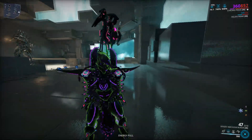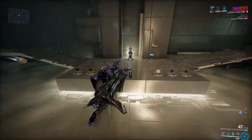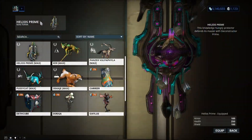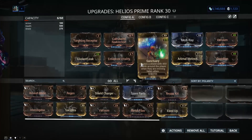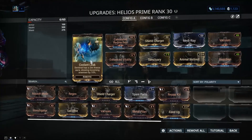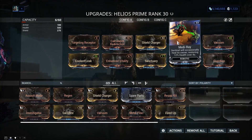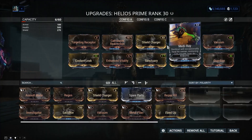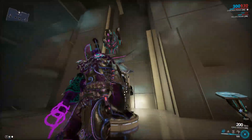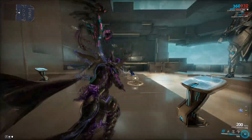I'm getting health back because on my Helios companion I have a mod — I think it's called Medi-Pet — that will occasionally heal its owner, restoring 12% of health over 50 seconds. It seems like a pretty good mod to have on your companion. As you can see, I'm at max health without even picking up any health orbs.